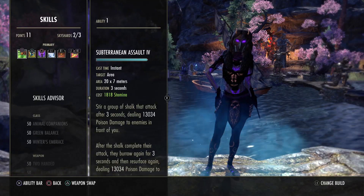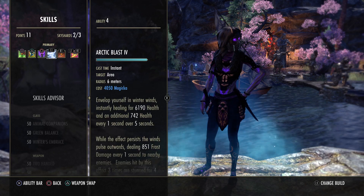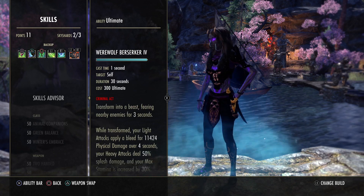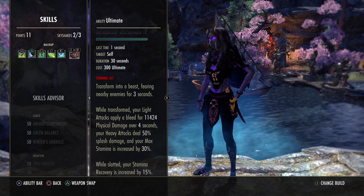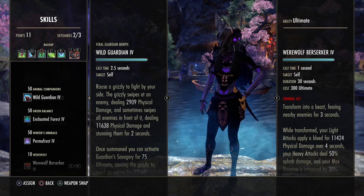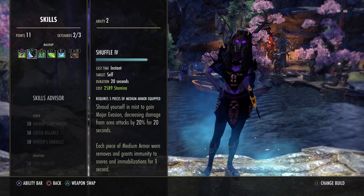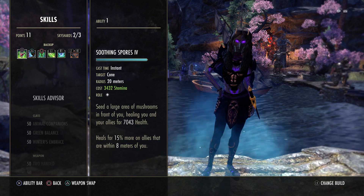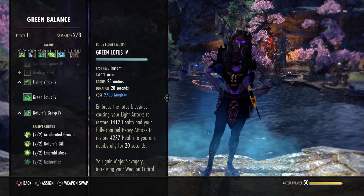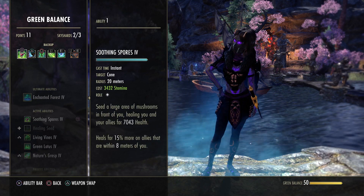Skills are also the same as before. Sub-assault, Cutting Dive, Bird of Prey, Arctic Blast, Whirling Blades, and Dawnbreaker of Smiting. On the back bar I play the Werewolf Ultimate for the extra stamina recovery when it's slotted. Or you can go with Permafrost or the Healing Ultimate, Sword and Board Ultimate, whatever you like. The Ice Fortress, the Netch, the Vigor, Shuffle, and one free slot. I'm using Spores now. You can also go with Living Vines. The Bull Netch is very good when you play solo. I'm using Spores in group so I can heal my teammates.